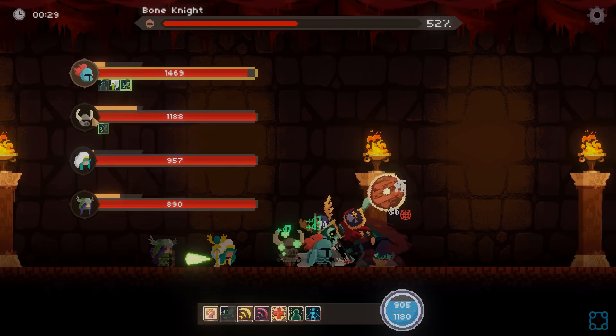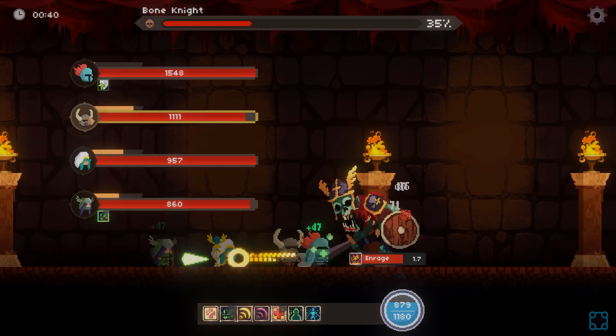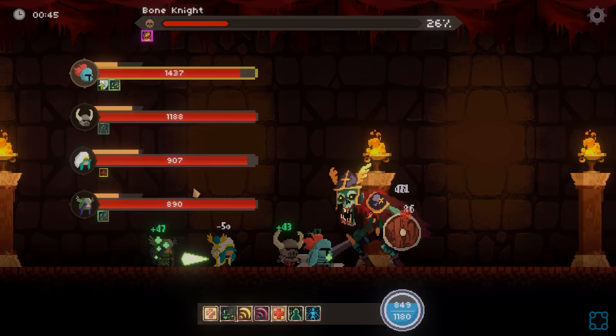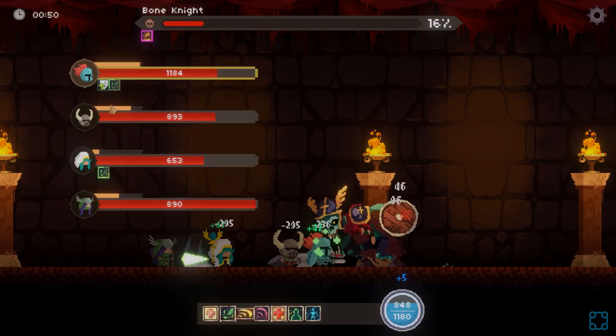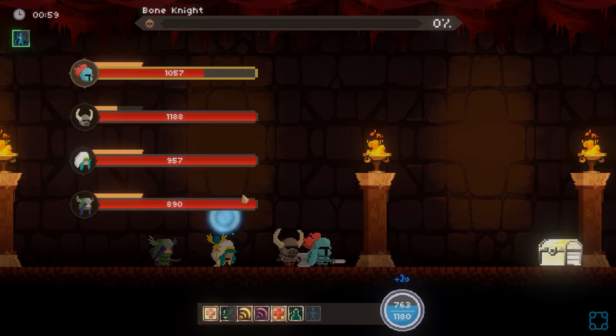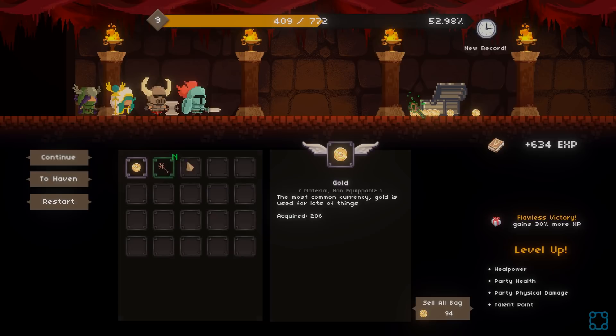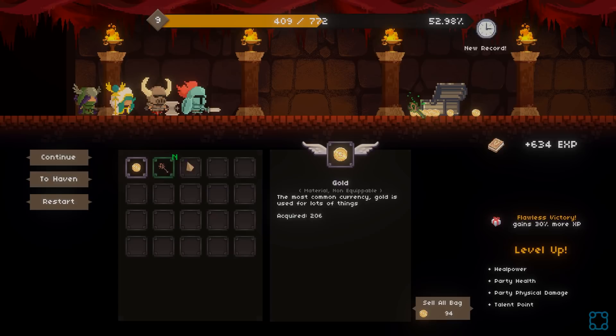Definitely digging the heal over times — just drop it and watch the healing go. I think I'll get rid of Flash Heal at this point — I don't think it's worth it. Let's go for the team wide heal, drop some Hearts, and get some mana back. Level up again. We get a staff — extra heal power, healer ice damage, healer lightning damage.